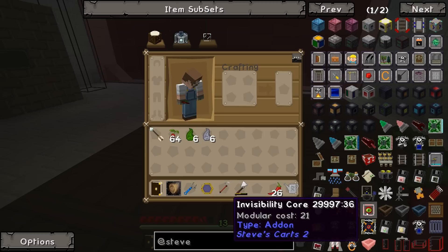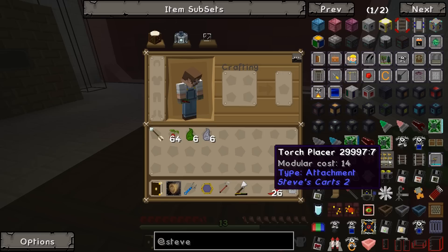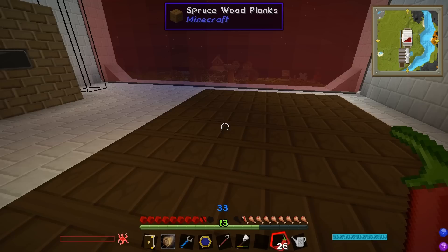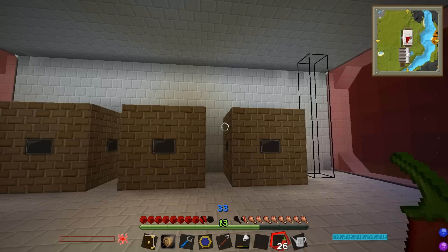We've also got things like a control system, an invisibility core — you can make invisible mine carts, that sounds pretty cool. A chunk loader — of course, you put that in your cart so that the chunk is always loaded so you can always see where you're going. A torch placer so you can put down lights as you're going along. And an advanced shooter — imagine if we had a railway track going all the way around our farm with all these little carts on it with machine guns, and if any enemies come anywhere near they open fire! That sounds amazing.